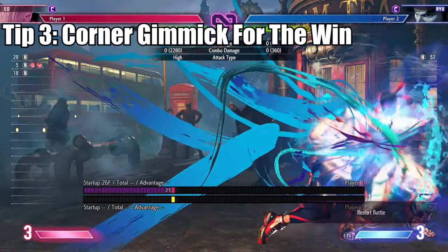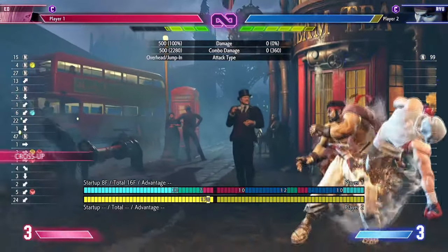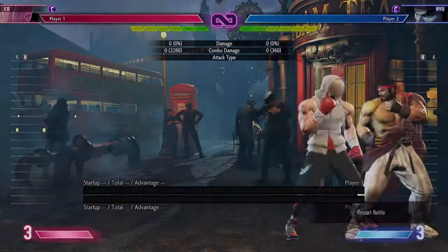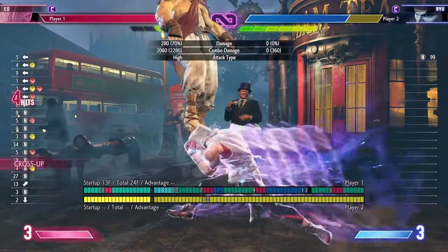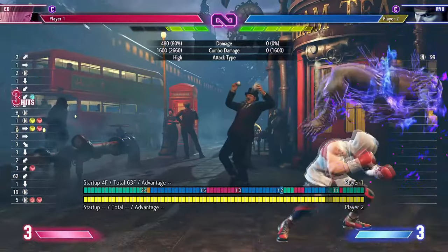Let's end this video on a gimmick. When you land a drive impact on hit or block in the corner, the OD Flicker seems to pull them out of the corner a tiny bit, and with this frame kill, you can land a deep jumping medium punch which will cross them up. What's nice is this is plus 42, meaning you get a safe jump as well.